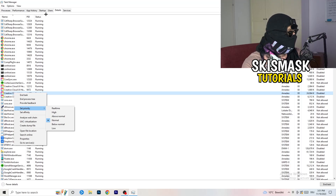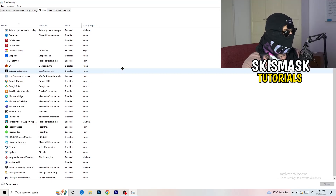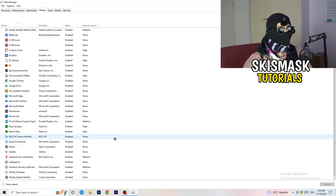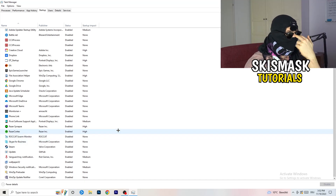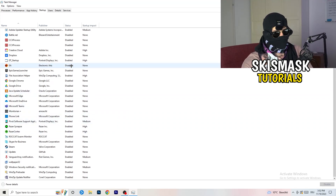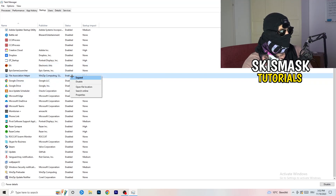Next, click into the Startup tab in the top-left corner. I have a lot of applications disabled because my PC is older and low-end, which causes low FPS, crashing, and not-launching issues. You want fewer applications running in the background since they consume GPU and CPU. Right-click anything that's enabled and disable every program you don't need running when you start your PC — keep Windows or essential system items.